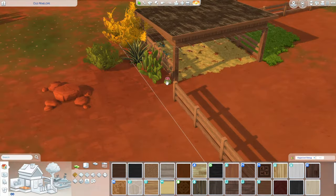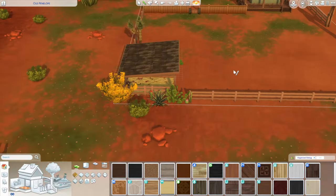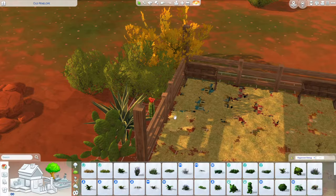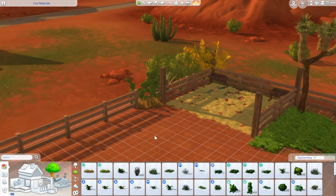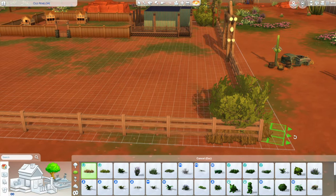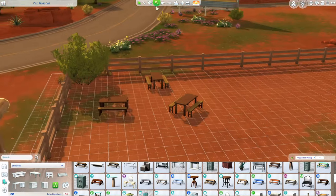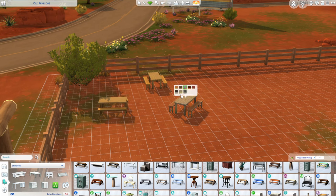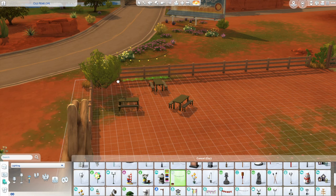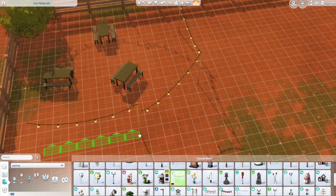Here I'm finishing up the landscaping around the sheep and goat pen, throwing in some more tall grasses, cacti, and some of these big bushy things that I think came from Horse Ranch because I wanted to use the same bushes that came with the pack I was using. However, they do come in a lot of different packs — this same bush may be in a slightly different color green in Cats and Dogs, My Wedding Stories, or For Rent. It's just a slightly different shade of green to blend in with the surroundings.